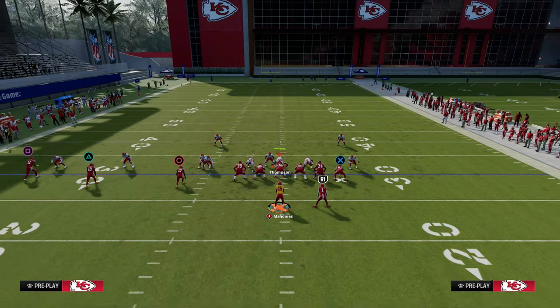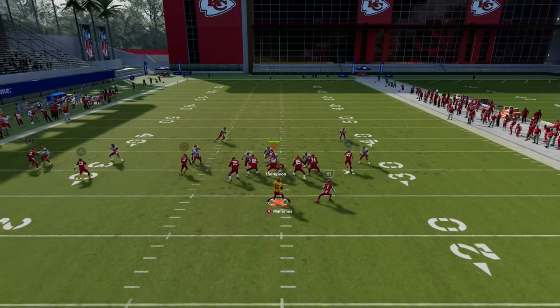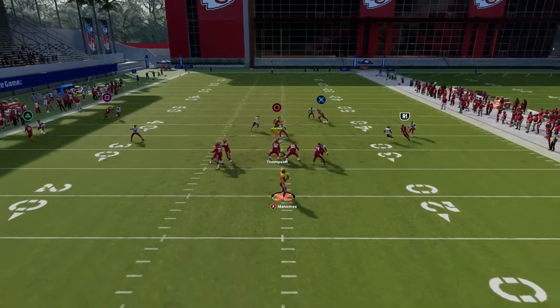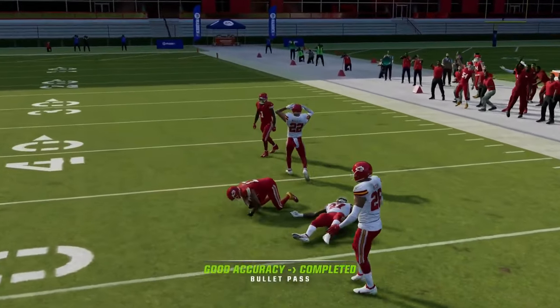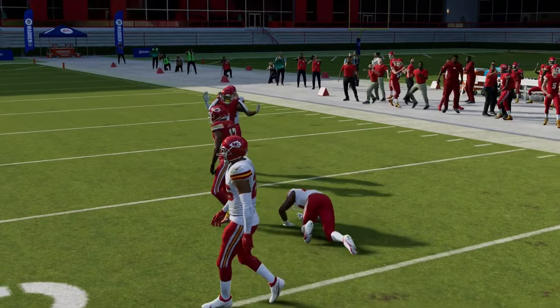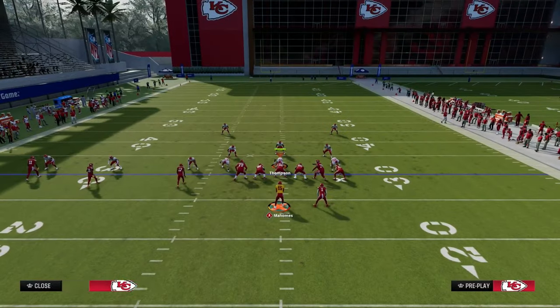Another thing that is pretty consistent in Madden 24 is this slant route and these RAC catching animations. They catch them in stride, they run well — you're going to have pretty good success.